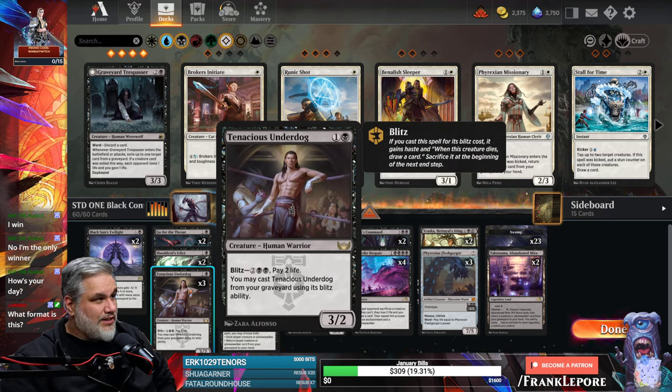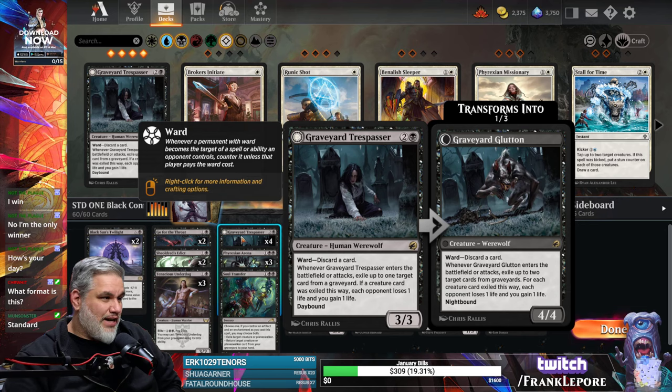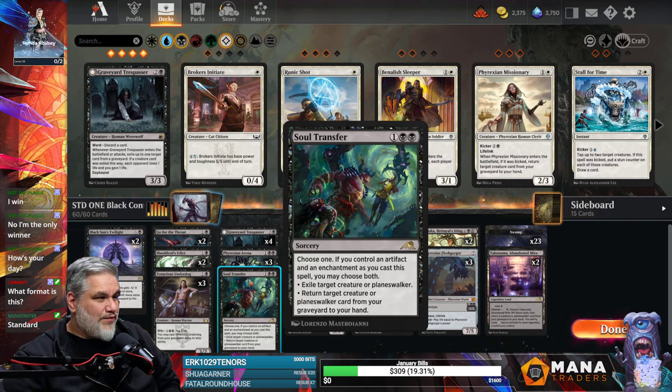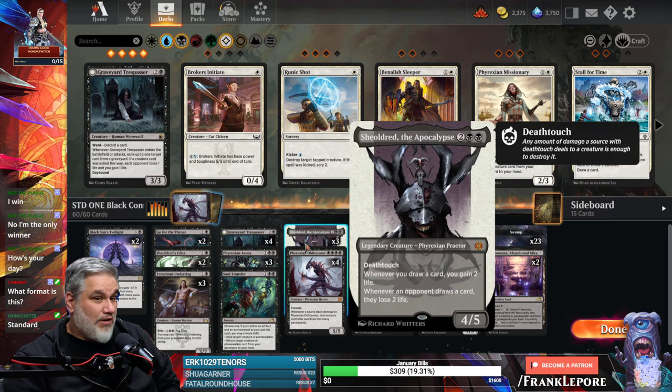Tenacious Underdog times three — just a guy to play early, stall the ground, and then provide some card advantage and effective beats later in the game. Four Graveyard Trespassers — the ward is very good, plus the ability to exile things from the graveyard, because it seems like there's some reanimation shenanigans happening in the format. Three Phyrexian Arena — four seems like too many but three seems pretty good. One Soul Transfer just had a flexible slot and I wanted to have a better answer for Planeswalkers. Three Sheoldred and two Obliterators are probably the main threats in the deck.